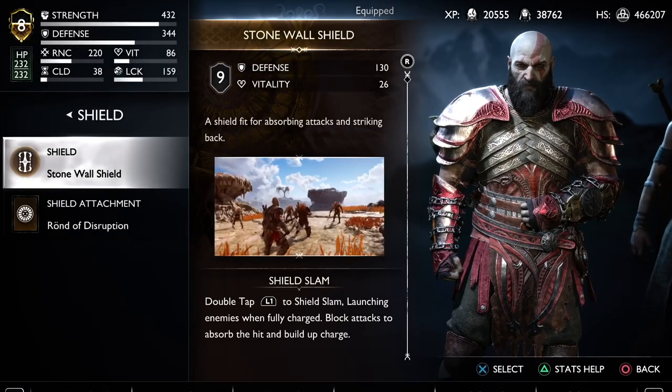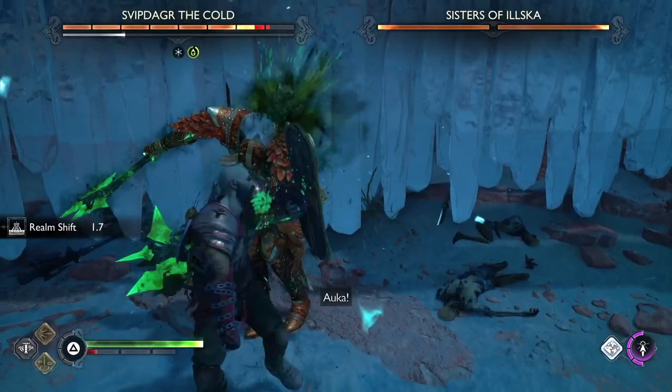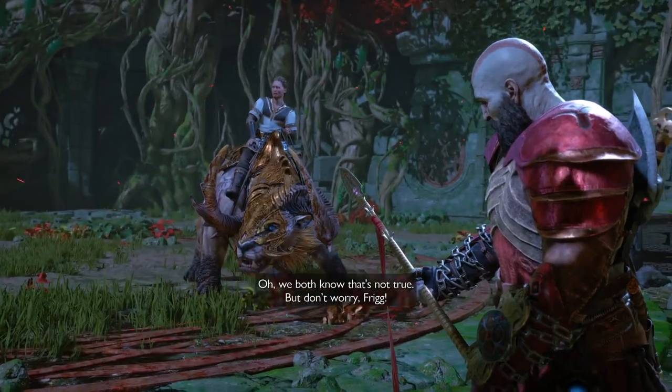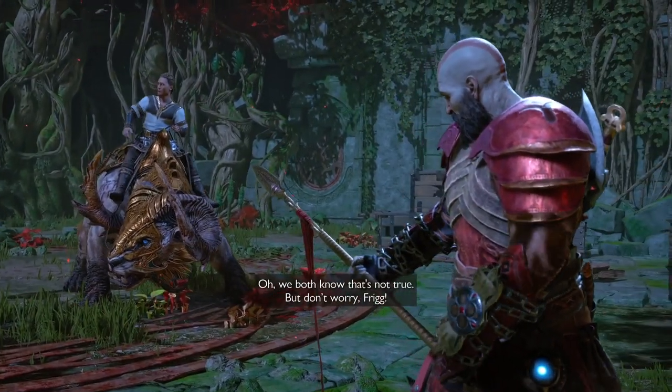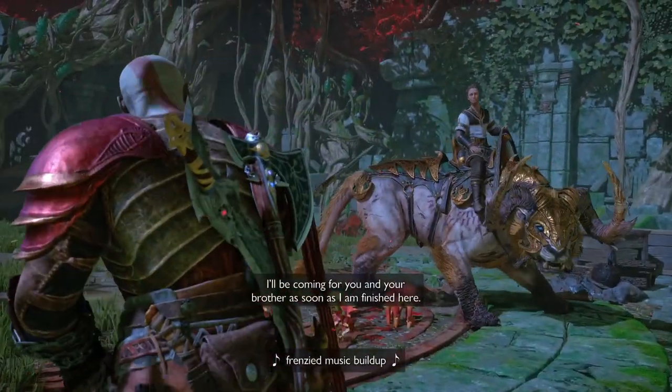My personal favorite shield for this build is the Stonewall Shield. You can slam it, which is going to inflict poison damage to all surrounding enemies. If they hit you, it's also going to inflict poison damage. And it's going to allow you to hold it in your hand and be completely safe from all incoming strikes.